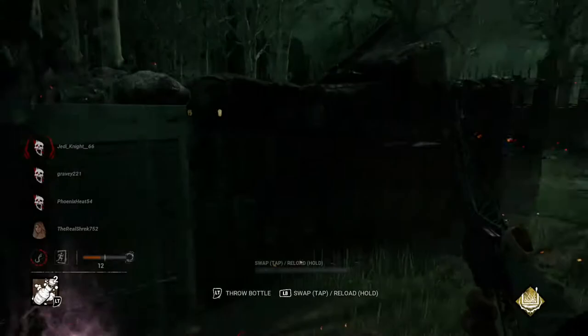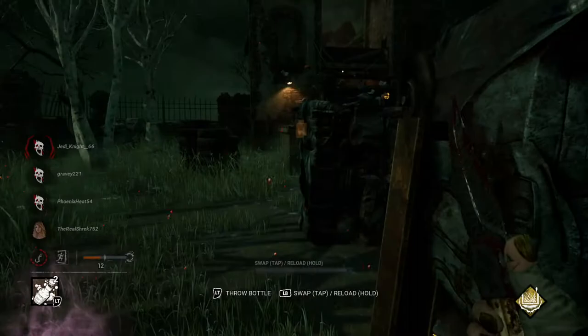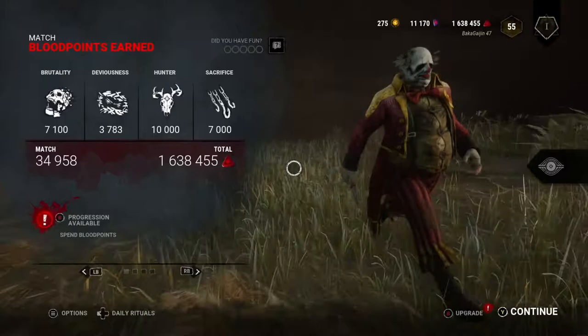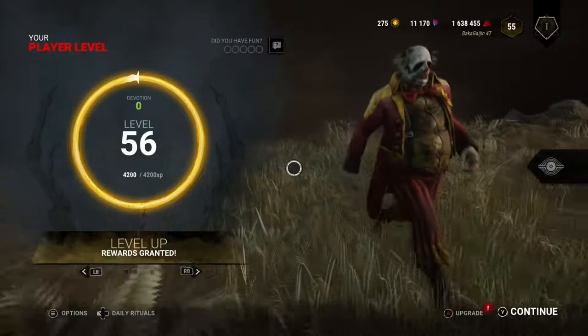Grabbed by the Entity. The Clown's not horrible — the ability to slow people down with bottles is a pretty cool ability. The vaulting over windows 15% quicker is noticeable. It's not a drastic difference but when you're in chase and people are vaulting, it's pretty powerful. He's reasonably fun. He'd be better with more unlocked perks, but not bad for a first playthrough. Thanks for checking in guys, see you on the next one.